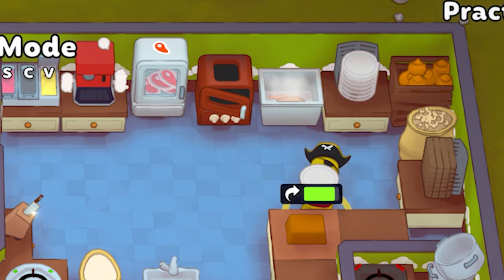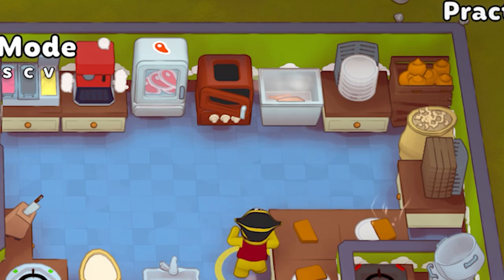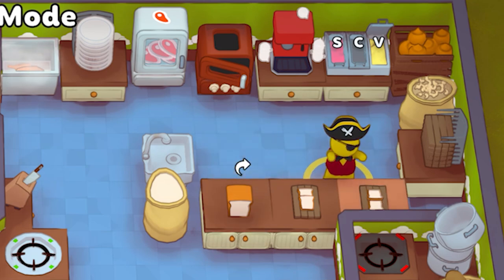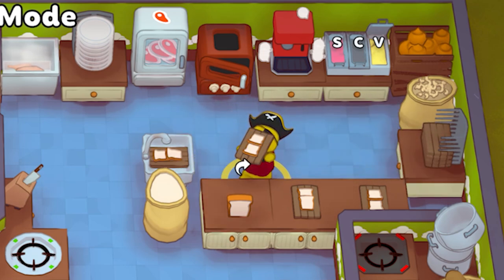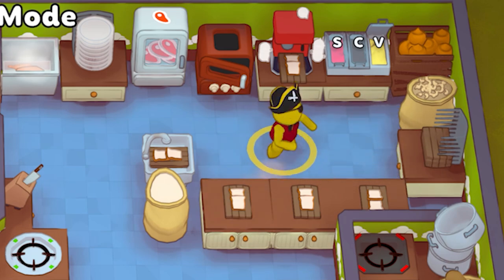They've not just introduced mains but they've introduced a bunch of other stuff. Let's start with the new starters. They've added a bread board, and what this requires is essentially just making a loaf of bread. Then you get these boards that used to be cheese boards — now they're multi-purpose boards. Put two slices on there and boom, done. These only serve one customer; they are not similar to the cheese board where they can serve several customers. So yeah, two slices for one customer.